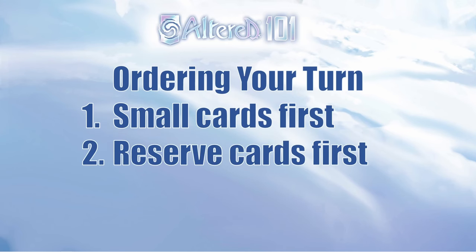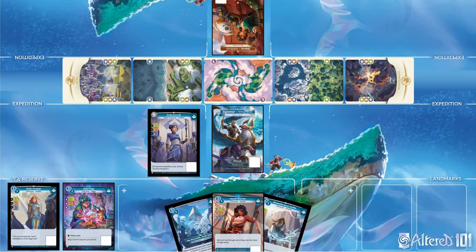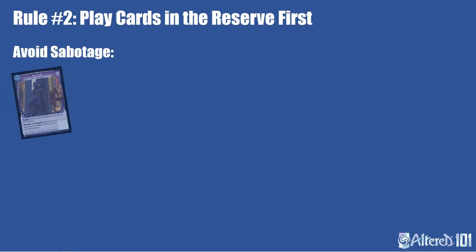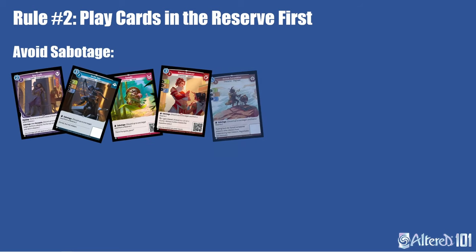My next tip is that it's usually best to play cards from the reserve first before cards from the hand. This does a couple of things, including preserving information. Most people will actively play around cards from the reserve because they're aware of them, but when it comes to cards in the hand, they'll just be guessing about what you have and will often make a suboptimal play because they guess wrong or are worried about cards that aren't even in your hand. Try not to give them extra information up front so that things are more difficult for them. Playing reserve cards first also helps to avoid sabotage effects. If your opponent is going second or draws into a sabotage card during their turn, you can make it useless by emptying the reserve.